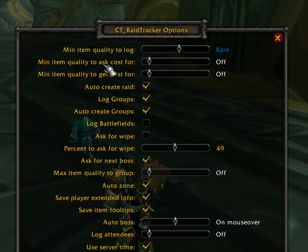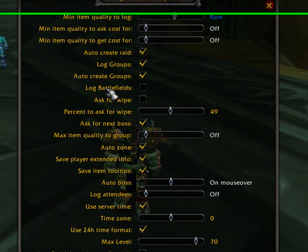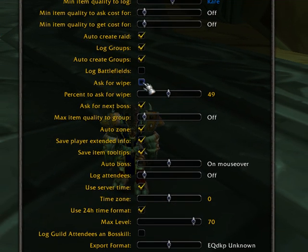Minimum item quality to ask cost for — I would just turn this off. Minimum item quality to get cost for — I would also turn that off. The next one is ask for wipe. This is on by default; I would turn that off.